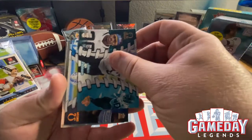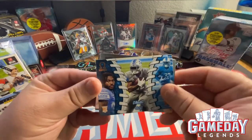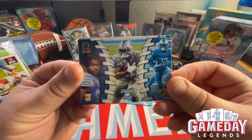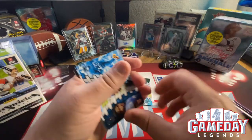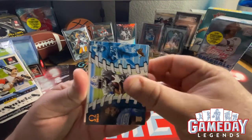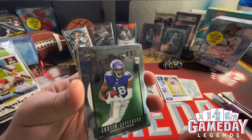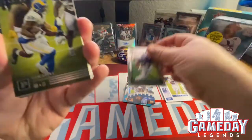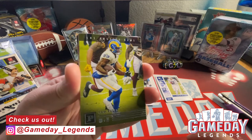We got DeAndre Swift as our next Omega rookie — very nice. And I saw this one and I'm very happy — Justin Jefferson rookie. Nice, oh that's so sweet!